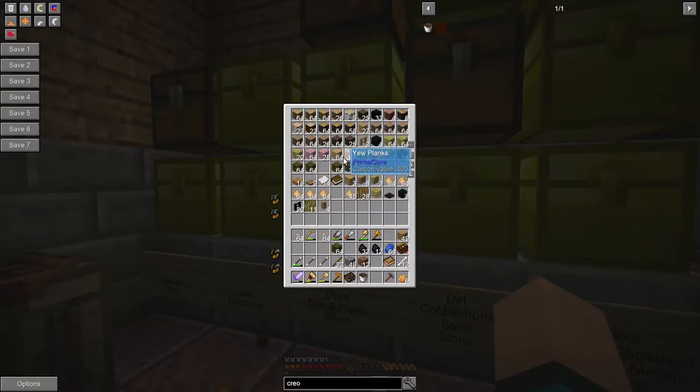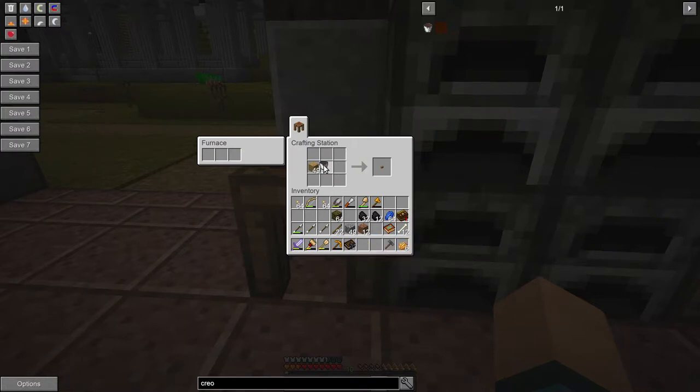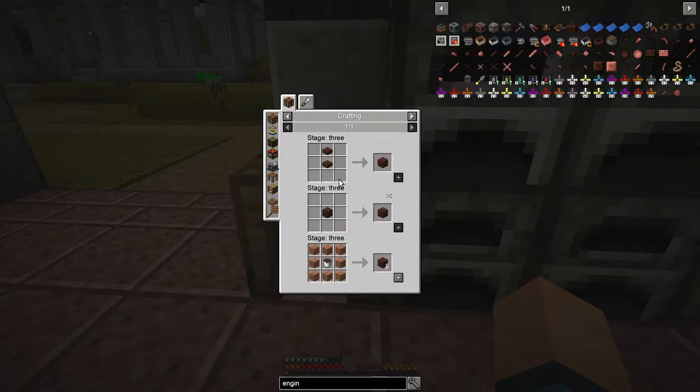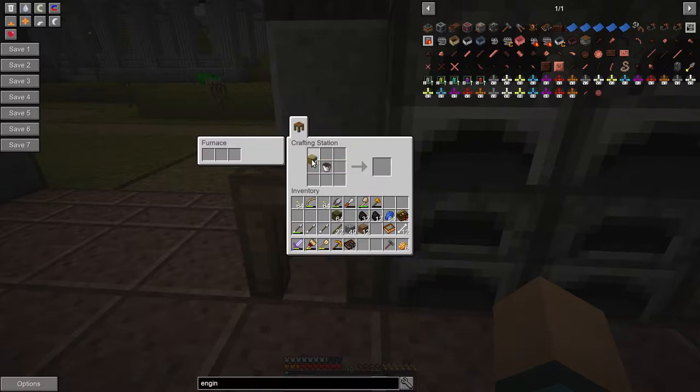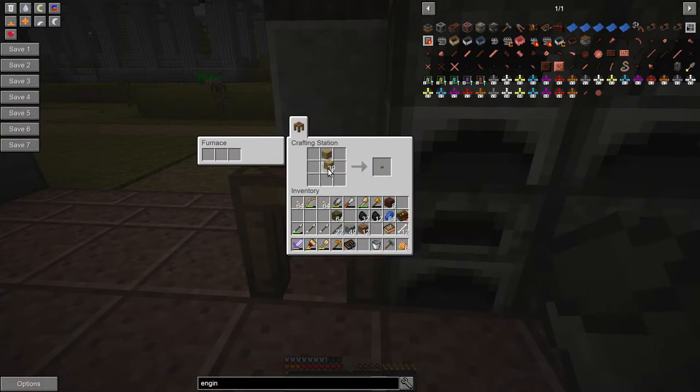Now we just need wood — we need to make some treated material. Oh yes, I have oak in my backpack already. So in theory this should be a simple process, and it's not — because it's not called engineer's table. It's never an easy process, is it? We need one of those, we need to make a fence. Treated sticks — how the hell do we make treated sticks? We can still use the recipe to make treated sticks.